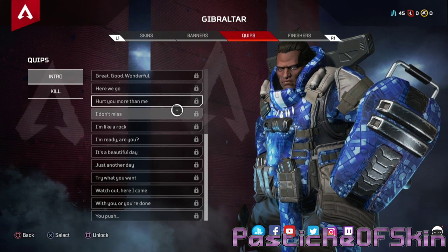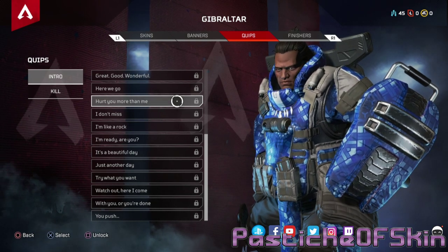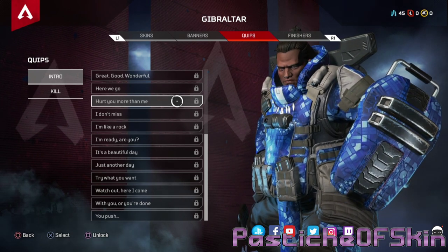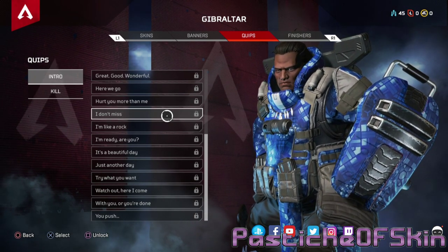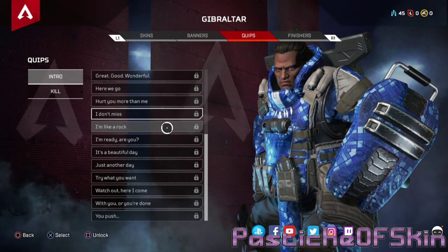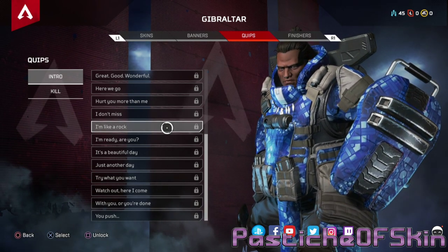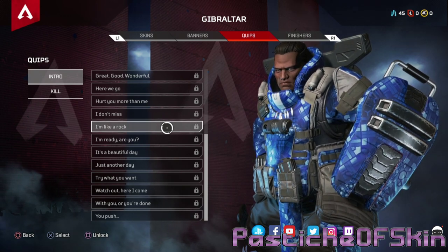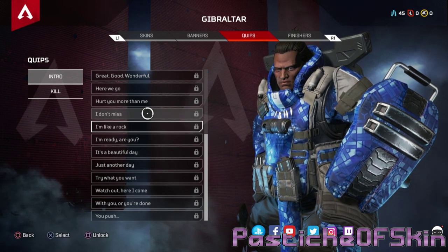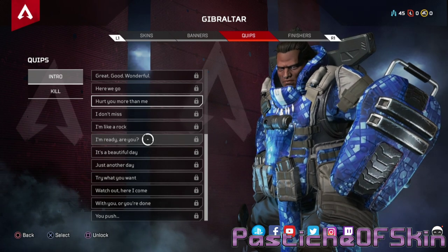'This is gonna hurt you more than me' — I also like that line. 'I'm not hard to miss and I don't miss.' 'I'm like a rock, but rocks don't hit back.' The character's got a great personality and a lot of these lines I'd be happy to use. I'm not hard to miss, I don't miss, or 'this is gonna hurt you more than me' — even the most common ones I could go on board with. 'I'm ready — are you?'